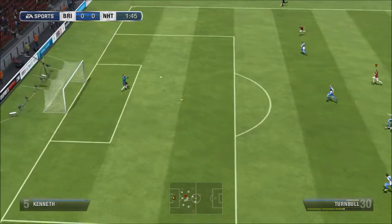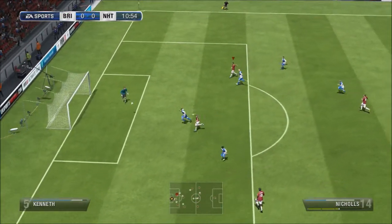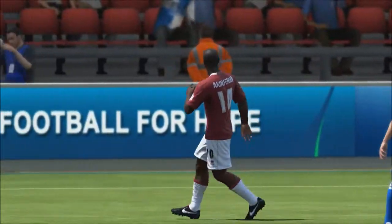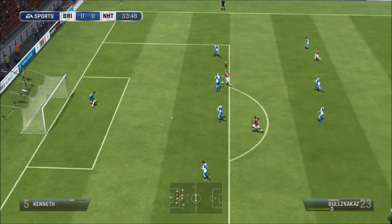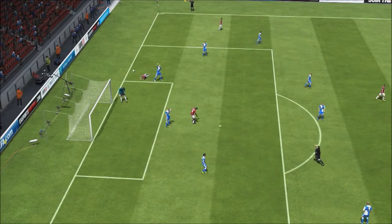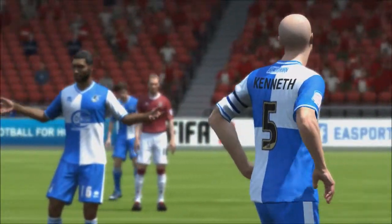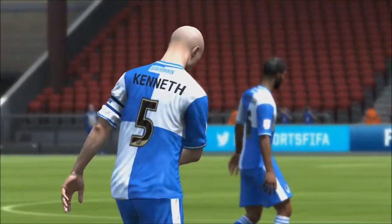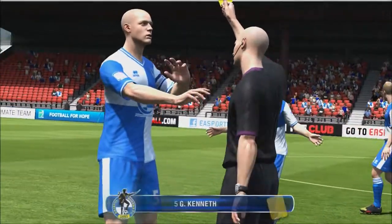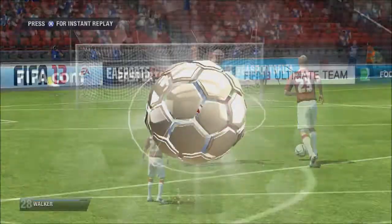Straight from kickoff in the first minute I go for a nice little ambitious attempt, but nothing really comes from it. Later on, Akinfenwa has a nice little attempt but just puts it past the post without much accuracy. We do get a penalty around the 30th minute — a defender just pushed us to the ground to grab us that penalty, and he gets booked in the process, which is always nice to see.